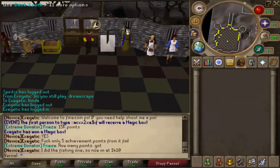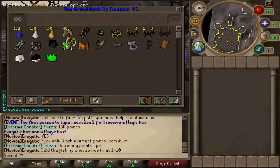As we head to our bank, we start off with our potions. I have super attacks, super stirs, super defense, and super sharks. We also have sharks.